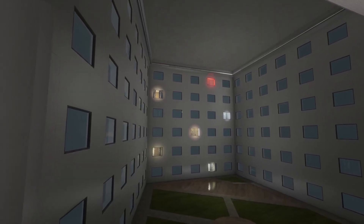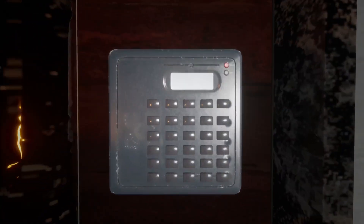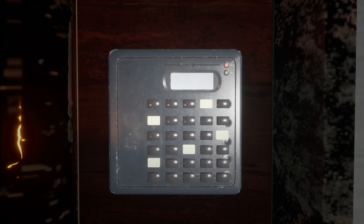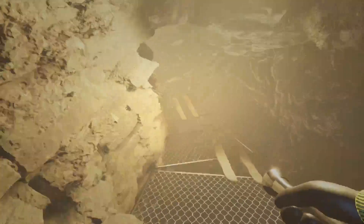Check to see which floors have lights on, and then you can use that information to open the elevator at the end of the hall. This elevator will take you back down to the cave system. Simply follow the path and be taken to level 9, or the darkened suburbs.